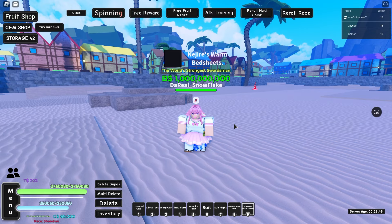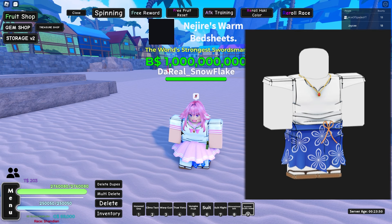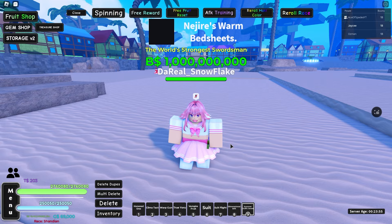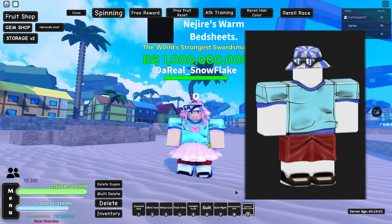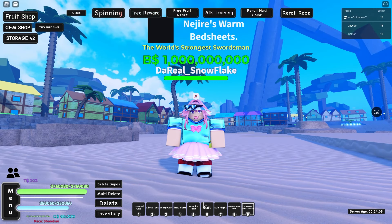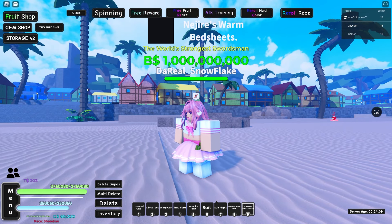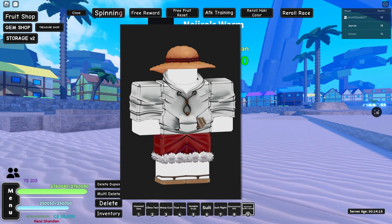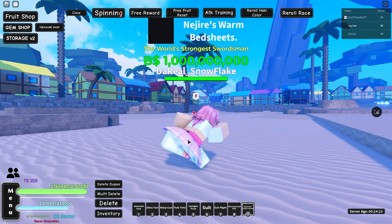Now for the summer outfits. There's the Nami one, the Zoro sword one which looks really sick, and the Luffy fruit outfit. These do give buffs in their respective categories — melee, sword, and fruit. They also stack on top of suits, so for example with the fruit outfit you can wear the Red Suit and the summer outfit together for even more buffs.